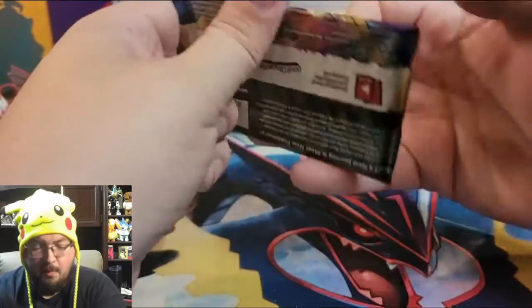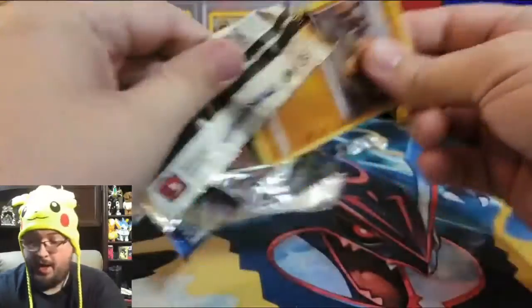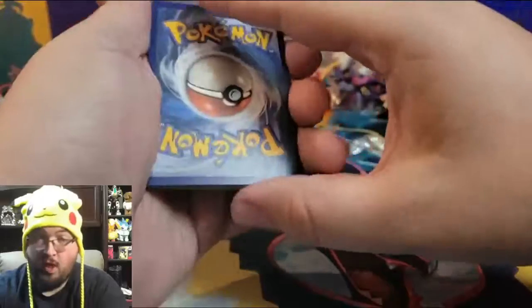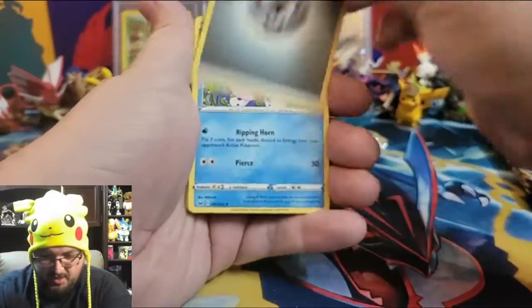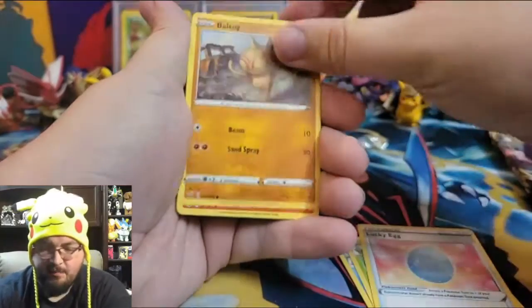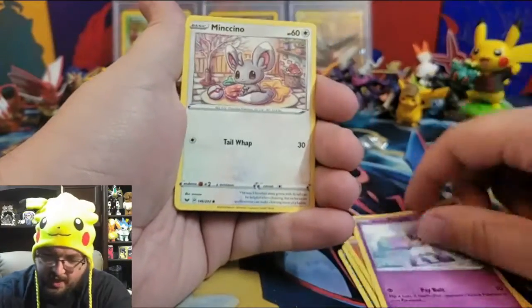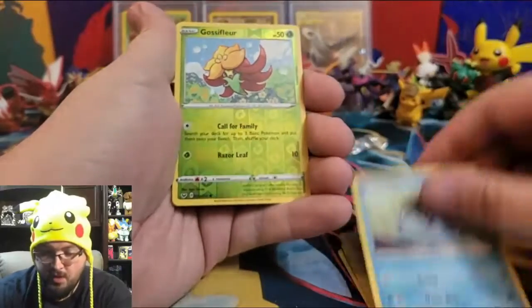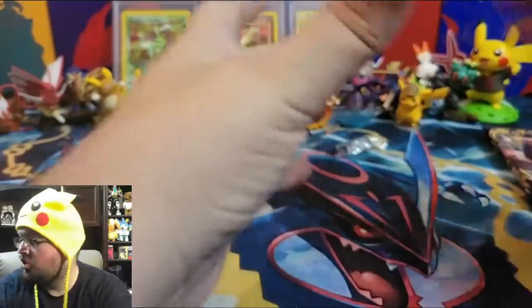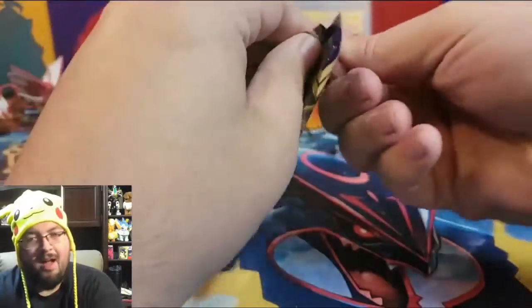Still a couple of packs to go — can we get another gold? Can we get a rainbow rare? Pack thirty: Steel Energy, Thwackey, Lucky Egg, Baltoy, Saladit, Galarian Ponyta, Minccino, Sobble, reverse holo Gossifleur, and a non-holographic Centiskorch. We've got six packs left — wow, 30 packs already done!